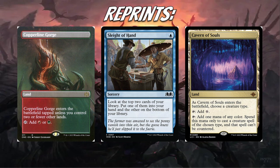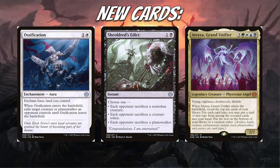Next, we're going to talk about new cards that entered the format and have made an impact. I'm not including every single card — just the ones that immediately impacted the format and are seeing a lot of play right now. From Phyrexia: All Will Be One, Ossification, Shieldred's Edict, and Atraxa, Grand Unifier are very, very good cards.